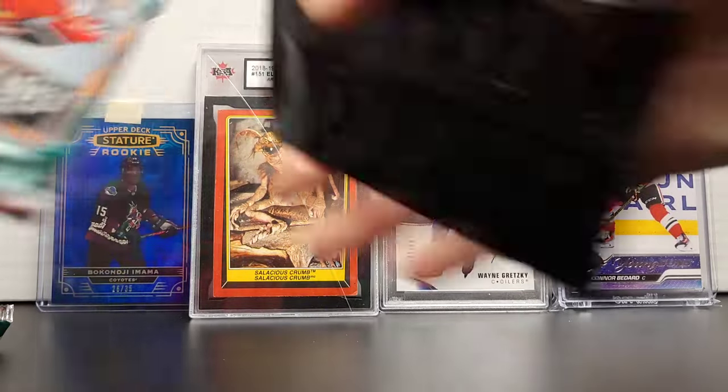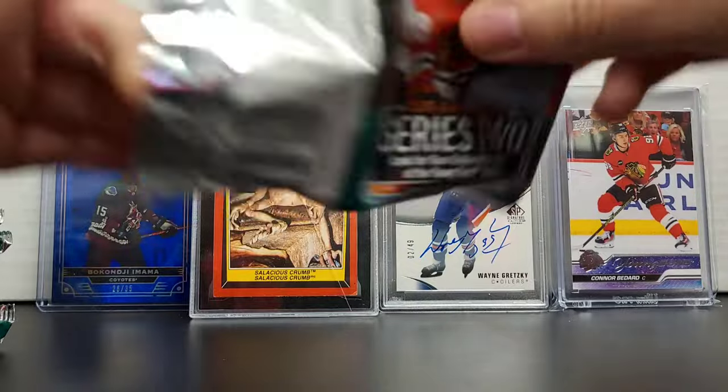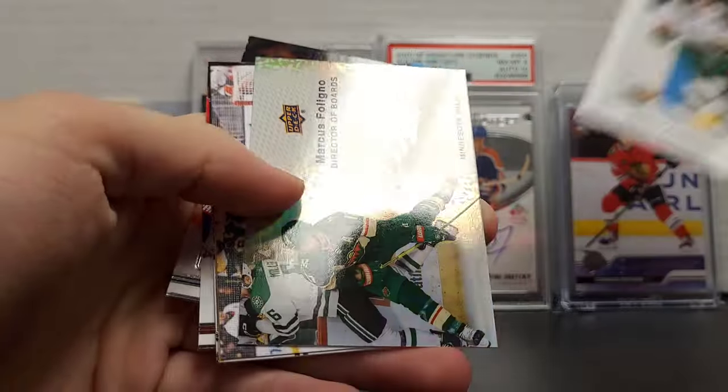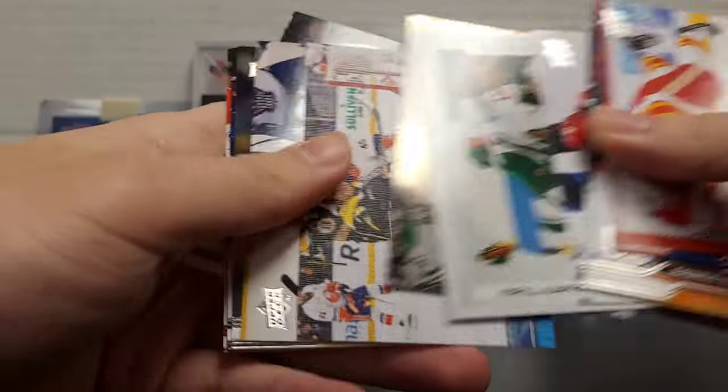Okay, let's begin. I saved this Dazzler pack for last since those are all the good cards right there. Kaprizov Optic Glossy, Marcus Foligno, Director of Boards, and the Jake DeBrusk canvas.